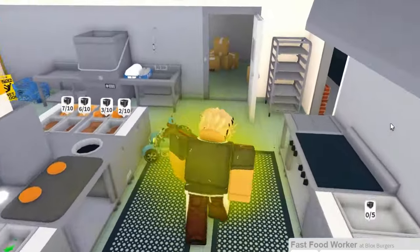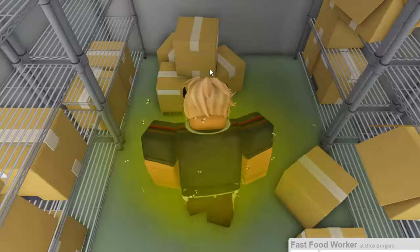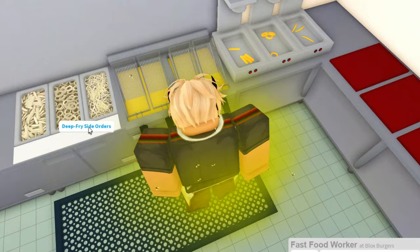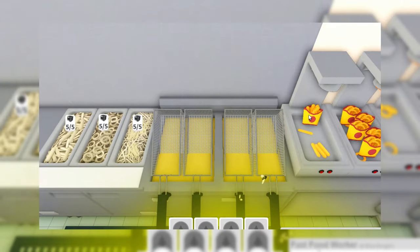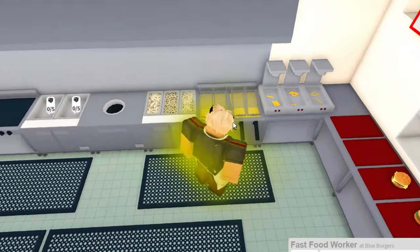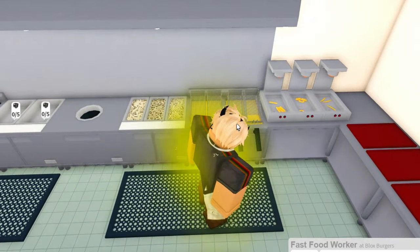If you need to restock, go into the cabin and grab one of these boxes to restock it. If you have any food stuck in here, grab it and put it behind the fryers. To start this AFK farm, stand right here on the carpet on the edge.